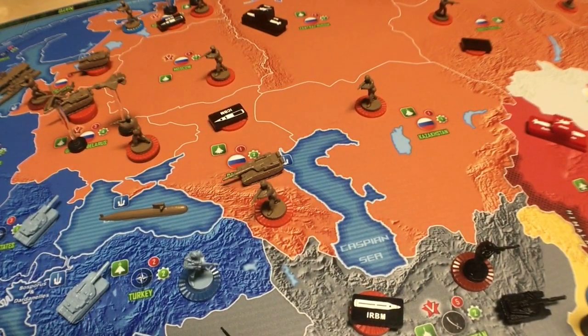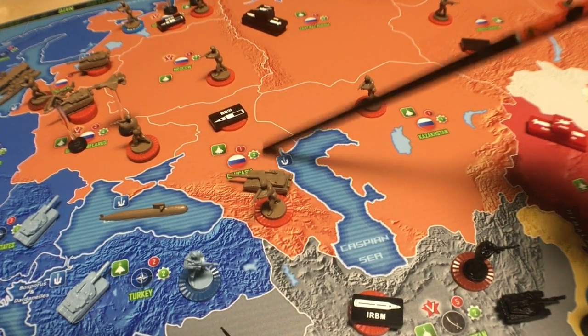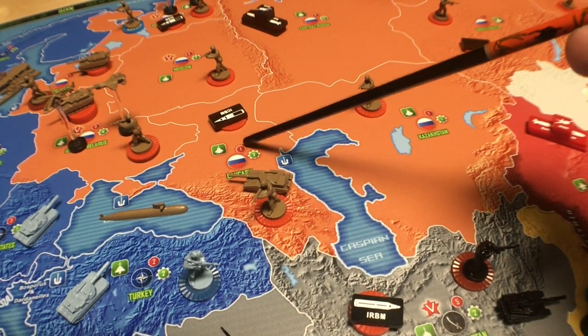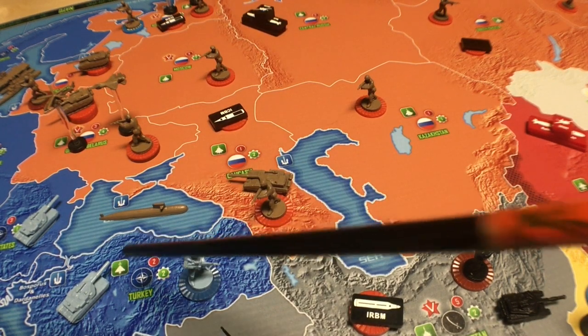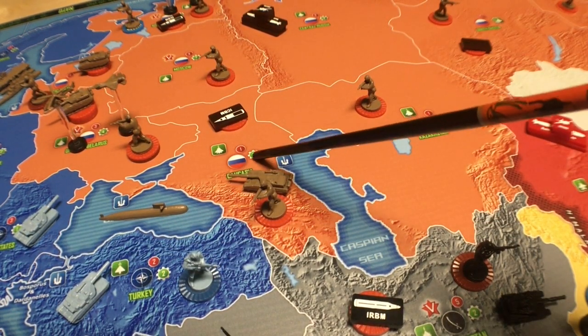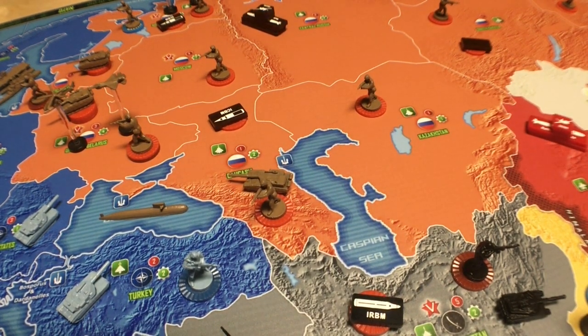Here's one of the Russian territories. There's the green factory marker — it's two. The red number is how much the territory is worth and also represents how many infantry units you can place there. The green one is like a factory, so you could place two other units there — battle tanks, helicopters, fighters, whatever you can buy. If NATO were to take this territory, they don't get to use that factory production unless they repair the green gear marker for five IPP. That's the Russian special ability — kind of like the scorched earth mechanic.